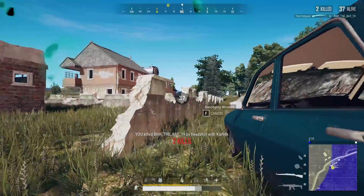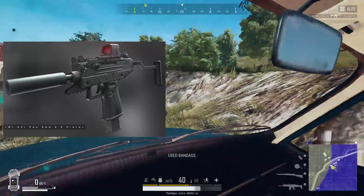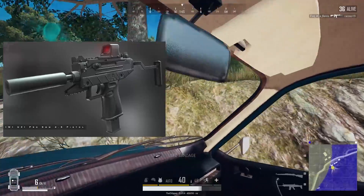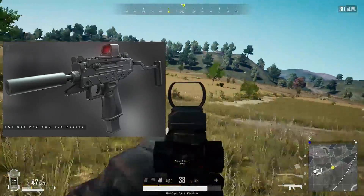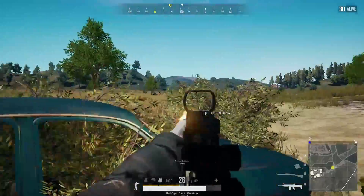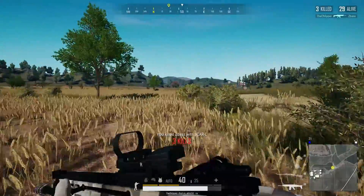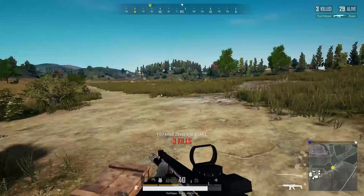Next thing I want to talk about is a brand new weapon that's already leaked — this is the Uzi Pro. This one kind of confuses me. It's very similar probably to the Micro Uzi that we already have in the game, but I think it's going to be a bit different because the Uzi Pro can hold a sight, a grip, as well as a new stock. What I don't understand is, first of all, what weapon class is this going to be?